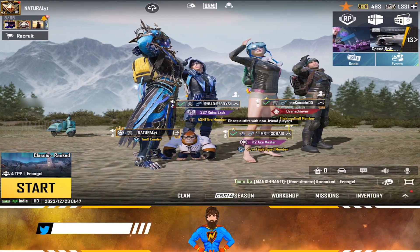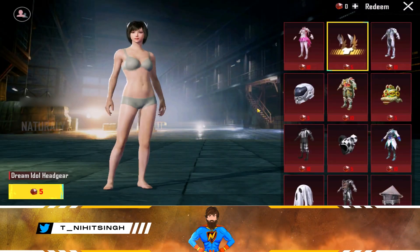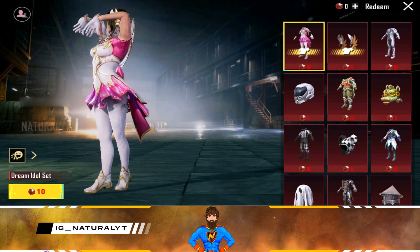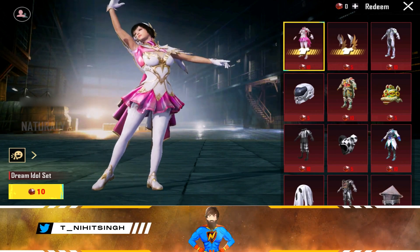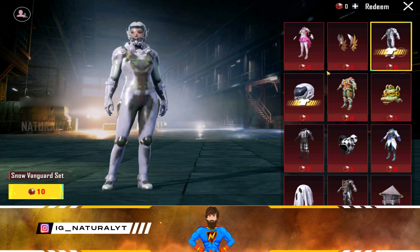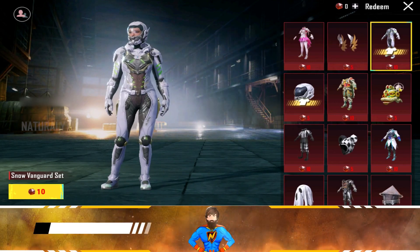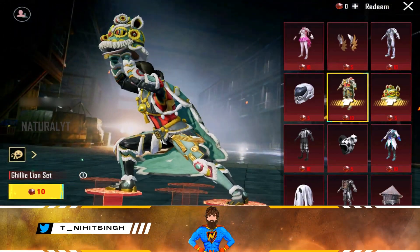Let's check out the next Mythic Forge in BGMI. All these Mythic Outfits are going to be living in this Mythic Forge. The Dream Adle Set, the Dream Adle Headgear, and the Snow Vanguard Set are included. The Gilly Lion Set is also coming to Mythic Forge.